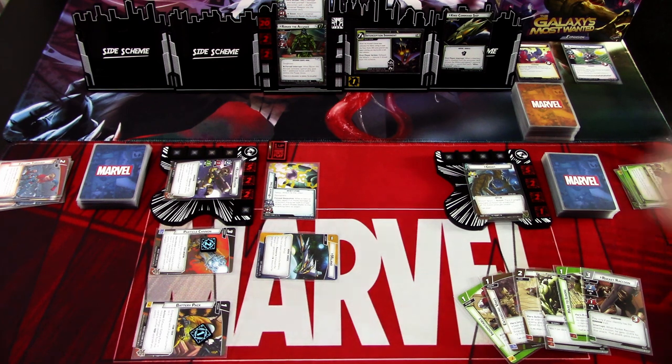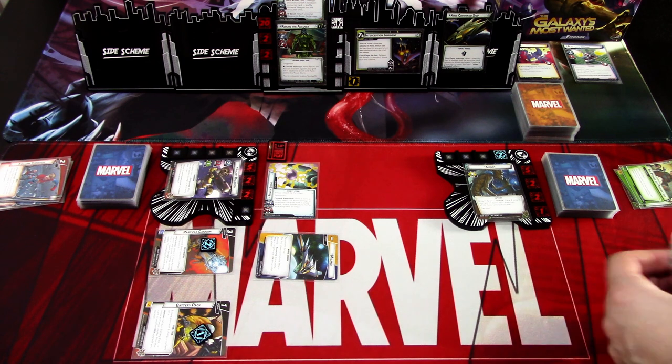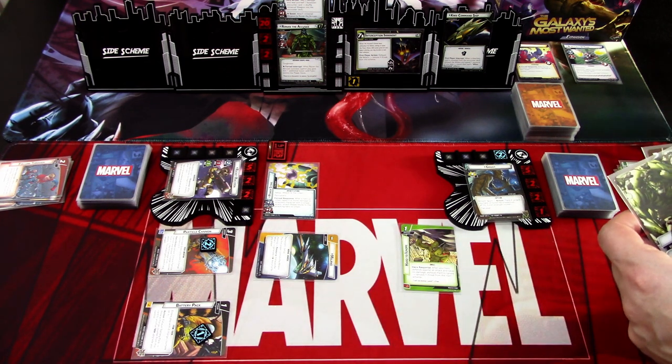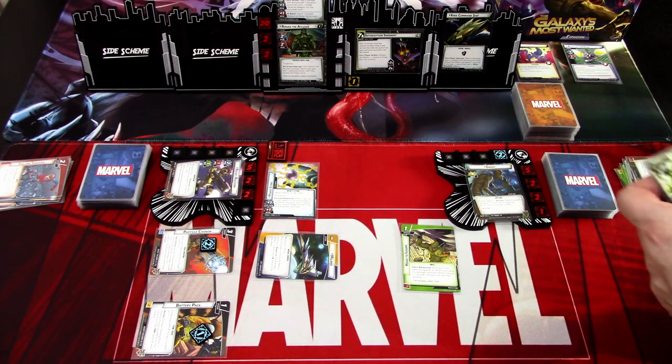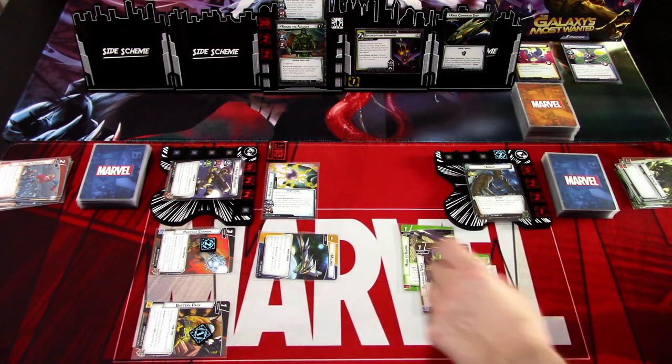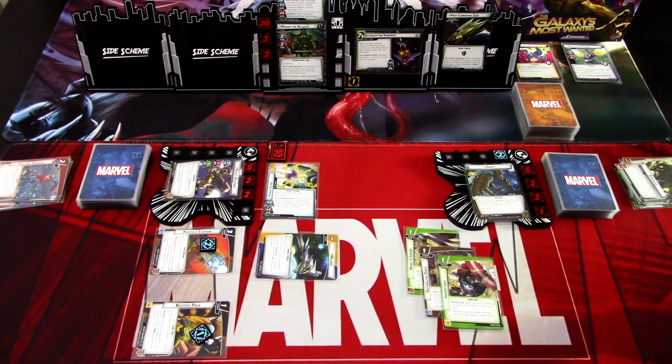We go to Groot, who will add two growth counters. I'll use the Rocket Raccoon card to play Hard to Ignore, Root Stomp to play Entangling Vines, and Strength to play Indomitable. That is the whole turn.